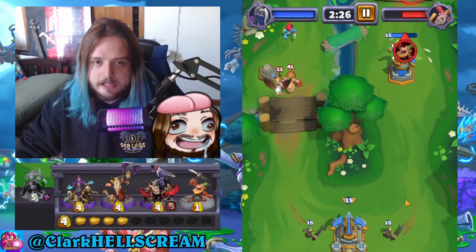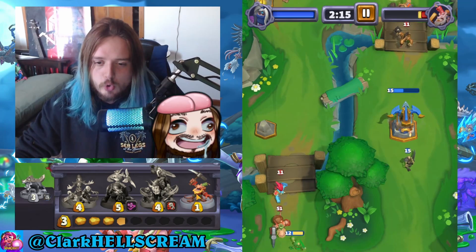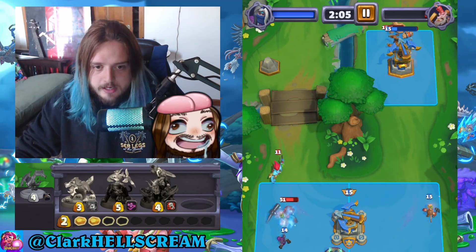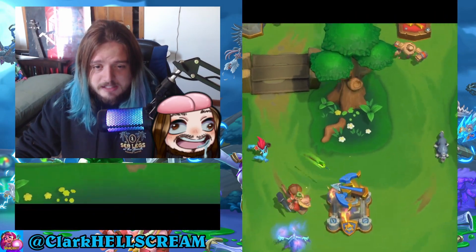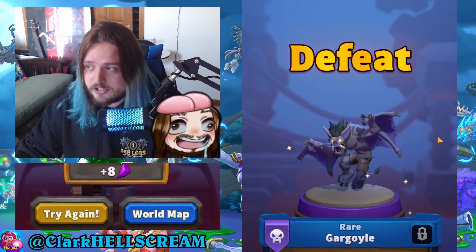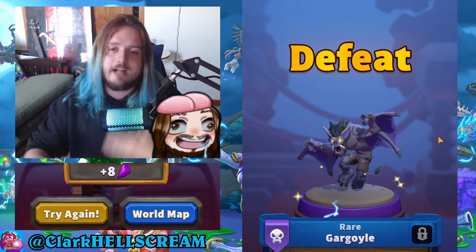I need to kill my opponent, so I'll throw the Gargoyle. I should have started mining gold with Kobolds — Kobolds are a good way to stall the game. I need one more Gargoyle to win but I'm running out of time... okay, that wasn't a great example. Let's try one more time with a slightly different strategy, going all in with Gargoyle again since it dealt a lot of damage.